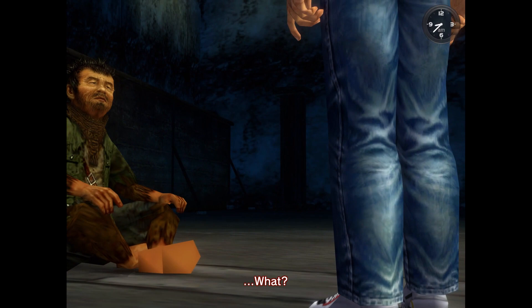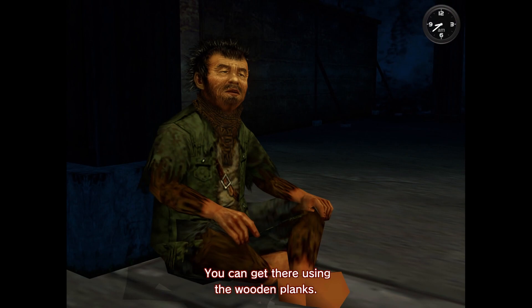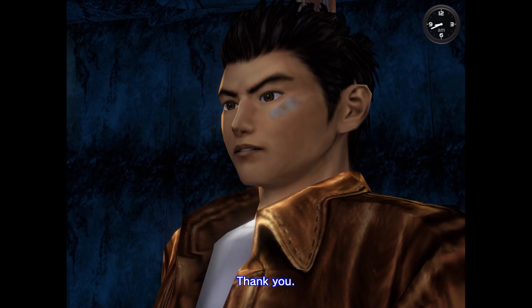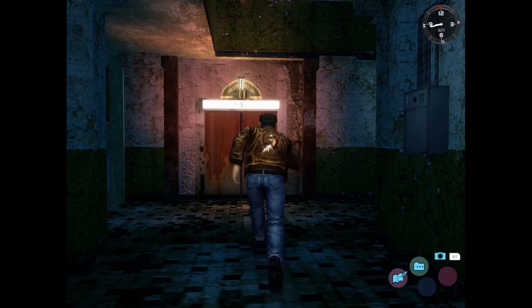Excuse me — I want to get to the 10th floor. How should I go? You can get there using the wooden planks. See how it's built in a well-hole style? There are wooden planks so you can get across. Be careful not to fall. Thank you. Yeah, the last time we had to walk across a wooden plank I fell the first time, so yeah, definitely not a safe building.